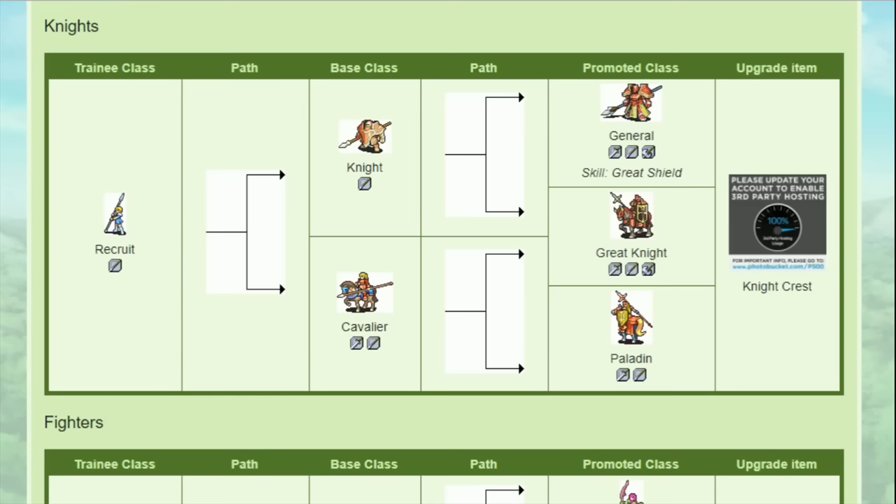Assuming you go Cavalier, Amelia joins the likes of Franz, Forde, and Kyle, and those all have to decide between Paladin and Great Knight. Paladins have 8 movement while Great Knights only have 6. But while a Paladin can — quote unquote only — use swords and lances, Great Knights also get an axe rank to work with. And this is different from older GBA games where Paladins can use axes as well. I think the better choice here is definitely Paladin.